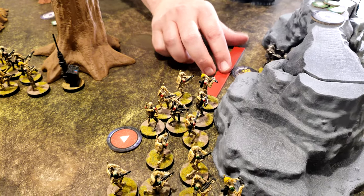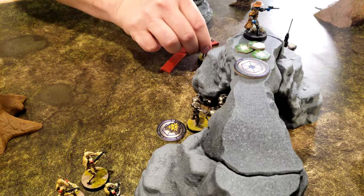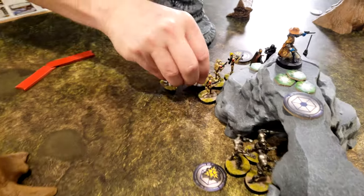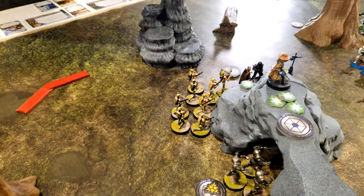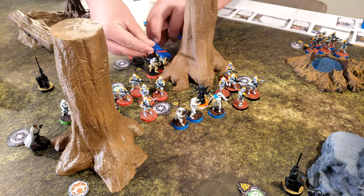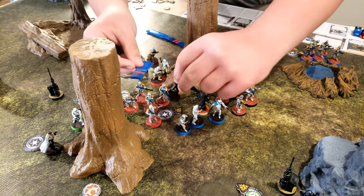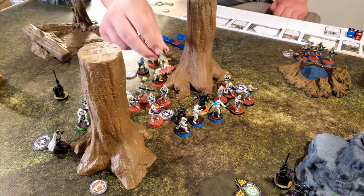These B1s are going to move twice to get up here and find cover. They're going to go and try to roll off suppression — they will not, so they get their one move up to here. Then their second action is to move up here as well, and fire at the B1s that just came to take cover.